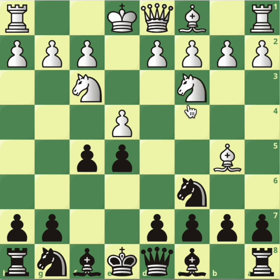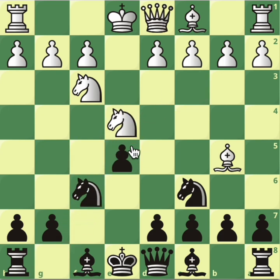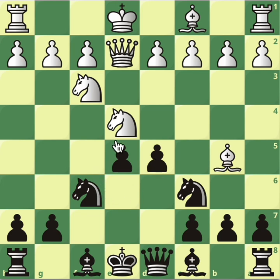Here we're looking at the move Nc3 to start with, and after take, take, we play Nf6. Let's see some novelties — something we haven't seen at all. For example, this line when the queen goes straight to e2, and now we have to play d5.